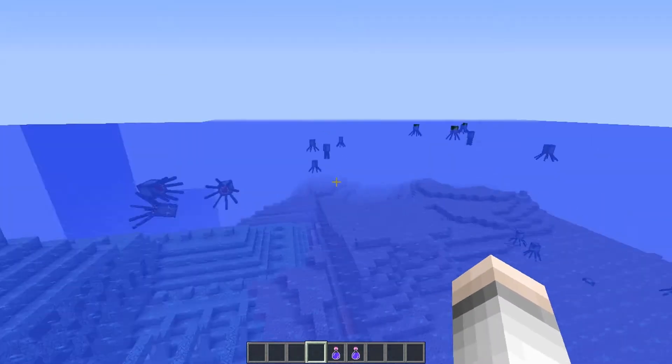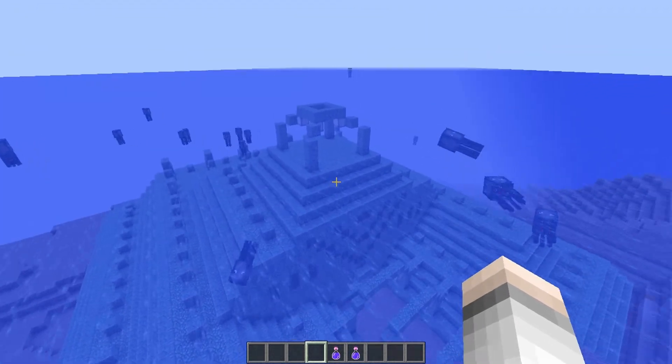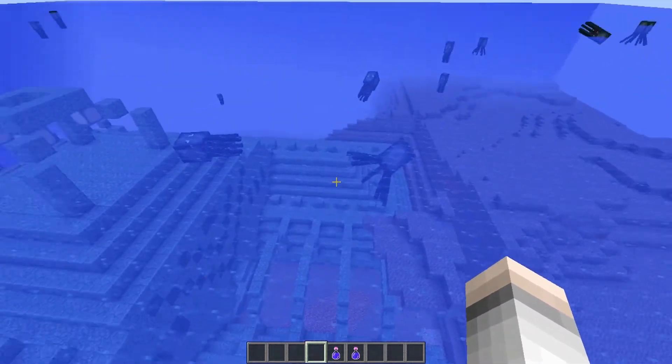So you spawn just there and literally just here is an ocean monument. So if you want a 1.8 seed where you literally spawn practically on top of an ocean monument, check it out — go and have a look. I won't go inside.